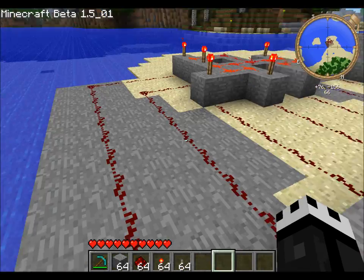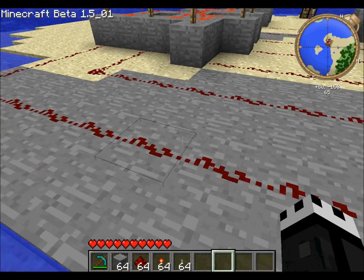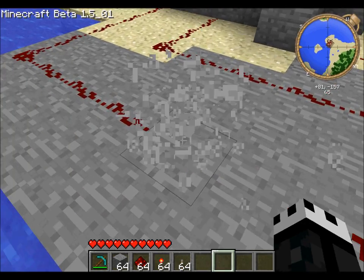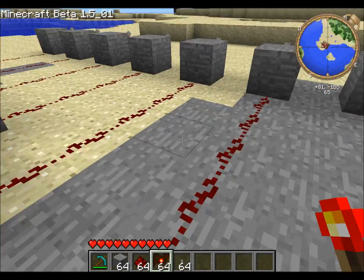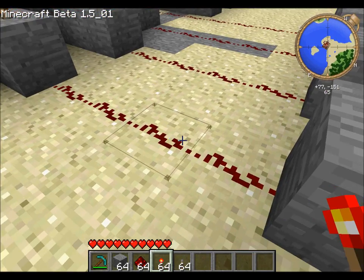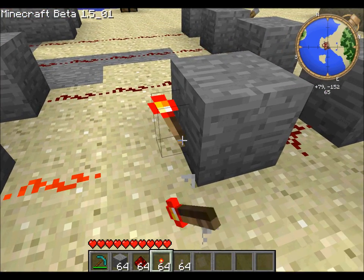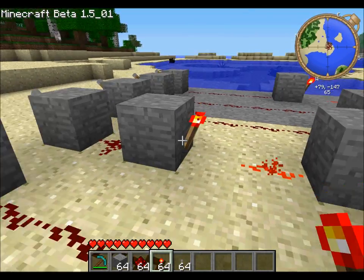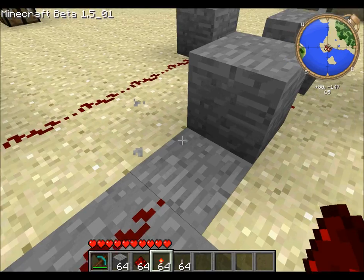But if you want to set a combination, this is where you actually have to set it up. If you want one of them to not activate it — if you want it to be a false one — you place a block and place a torch. Pretty straightforward.